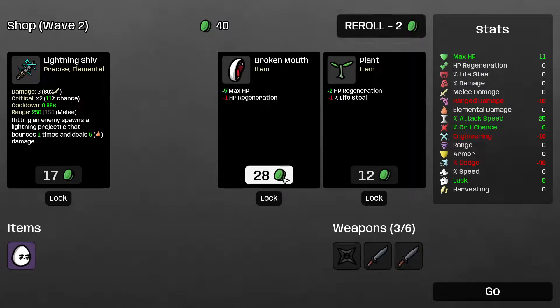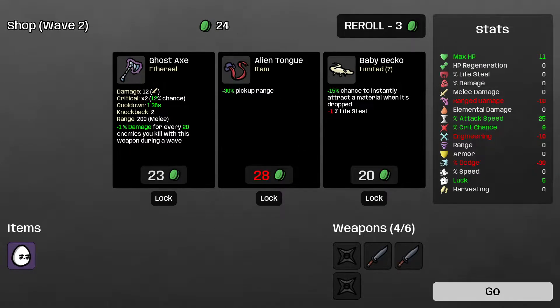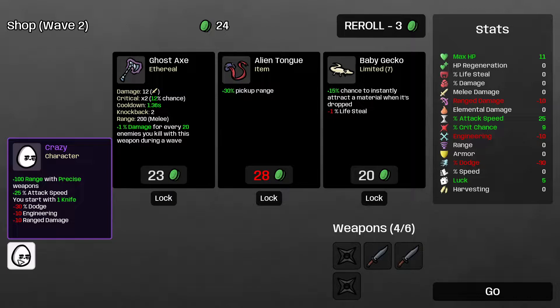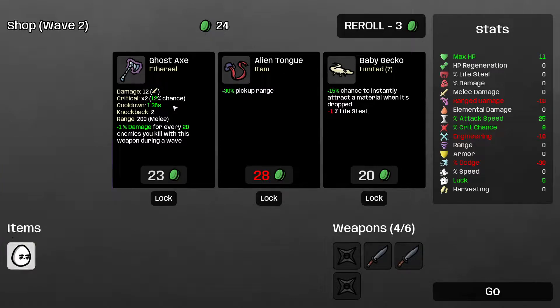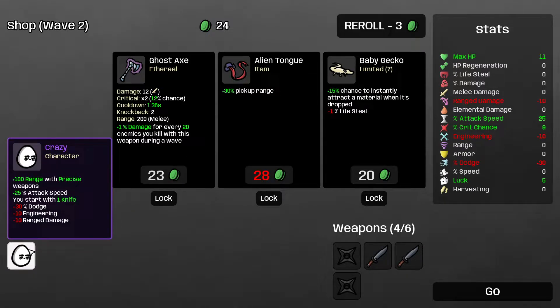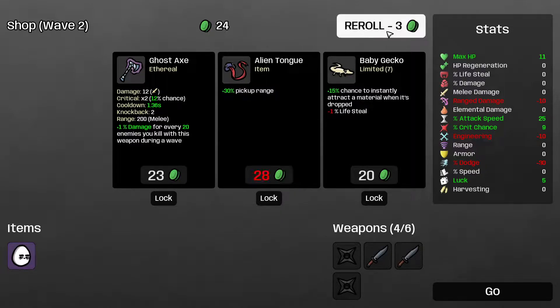Broken mouth is quite appealing. I'm definitely going to get a bunch of lifesteal because shurikens and knives are going to be fantastic with lifesteal. I'll re-roll for weapons and get a shuriken. The ethereal axe is pretty exciting too — on this character I could technically use it because it's plus 25% attack speed, period. It's not limited to precise weapons like it was in the demo, and the attack speed bonus was actually bigger in the demo, so Crazy was quite insane back then.